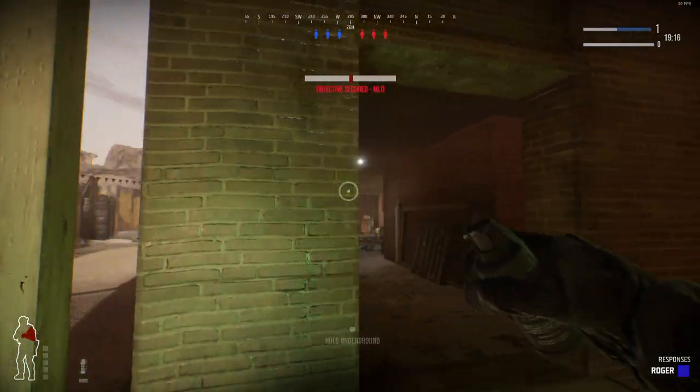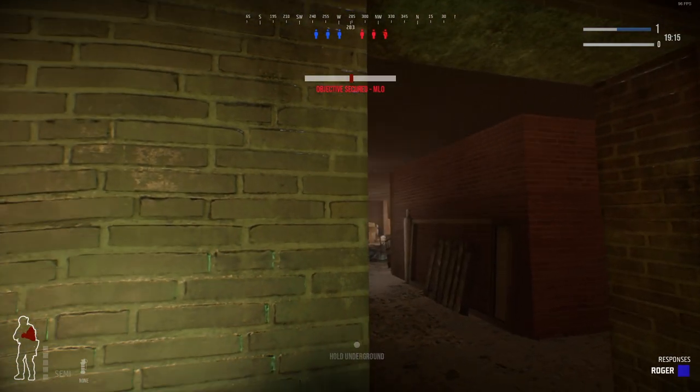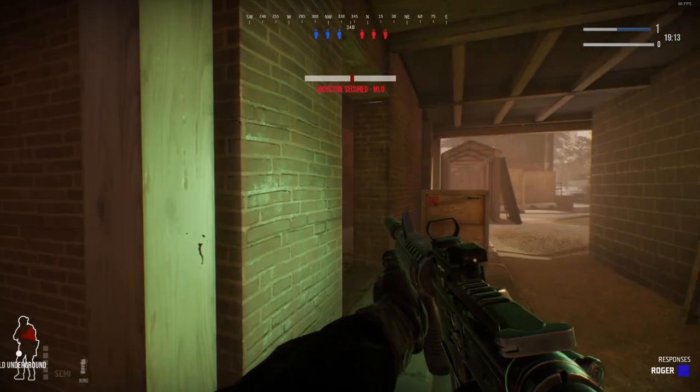If you decide to go for this, there are a couple of things you should know. As soon as you buy it, you should receive a receipt from Xsolla. It'll look something like what I'm showing here — mine's probably a bit different since it's an old receipt. The key thing is you want to hold on to it and don't delete it. You'll need it because in order to get into the NDA Discord where we actually talk about the game, you need the transaction numbers listed on there. In case my receipt looks different from yours, just look for the transaction numbers. I already used mine, so if someone else tries to use these numbers, it won't work.